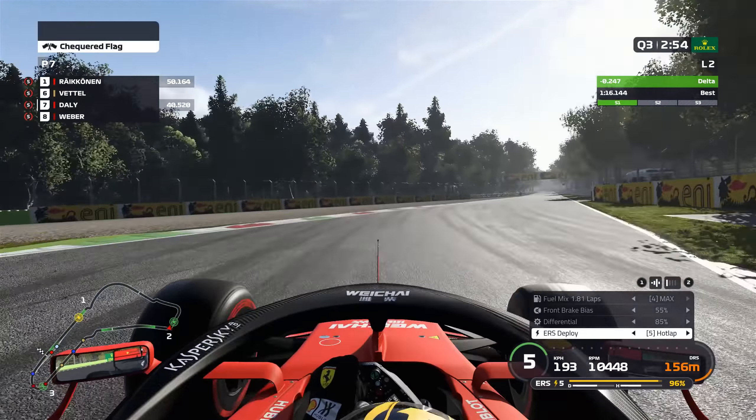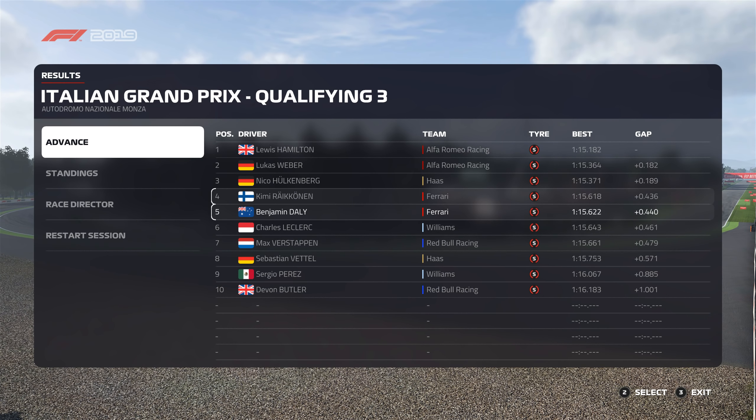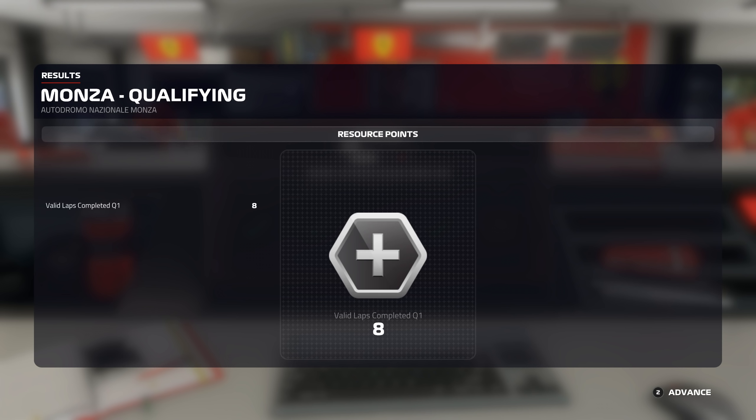We're now seeing a rapid improvement from the top field guys. Both Alfas move into pole position, but Hamilton bests his teammate for provisional pole. For us, we're five tenths up on our previous best, but it's only good enough for P5. We've put in our PB of the entire weekend but fall just short of Kimi Raikkonen. There is literally nothing to separate us on pace — maybe Kimi would have the edge, considering he set his lap earlier in the session.